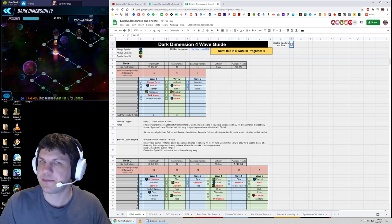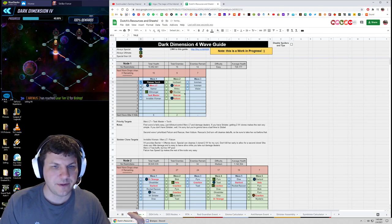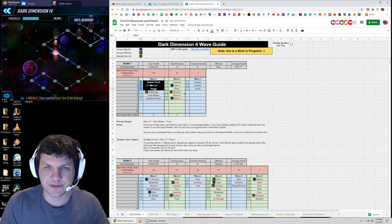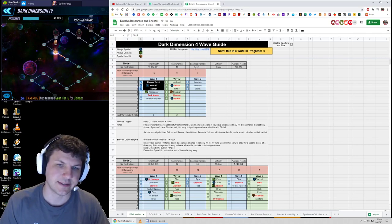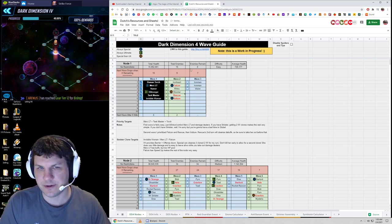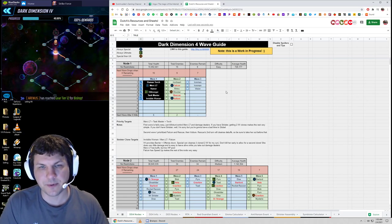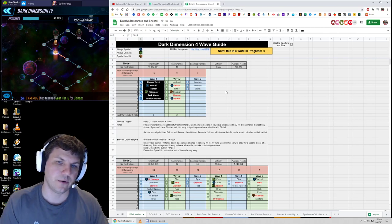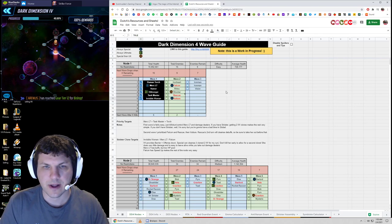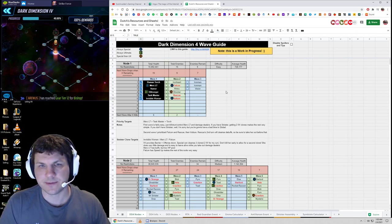Another cool feature — the same thing I did in DD3 — as you're going through the nodes, especially longer ones you're not going to one-shot, if you check the boxes it'll highlight the character's background in black and the enemies remaining will tick down based on the number of checkboxes for that node. Once you've completed a wave, you'll see you're down to nine and you're on wave two. If you made your own copy of the sheet you can do that as well, and it'll help you track your progress in a node.